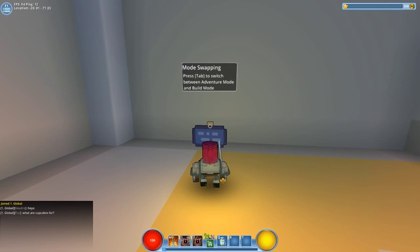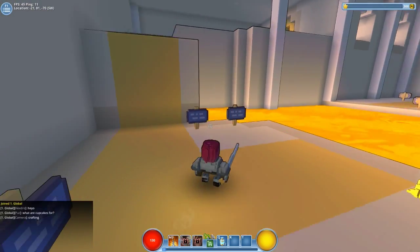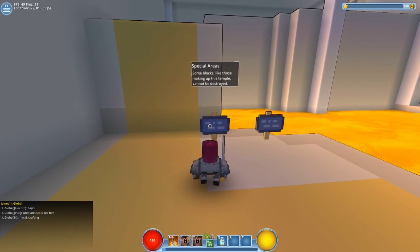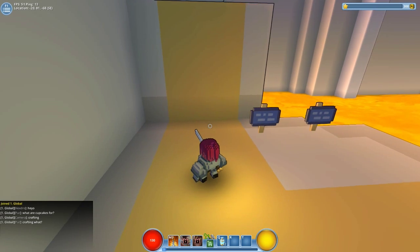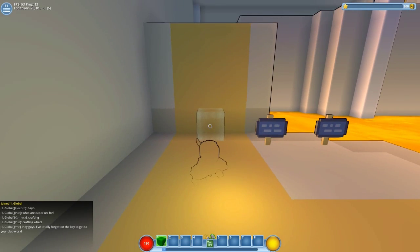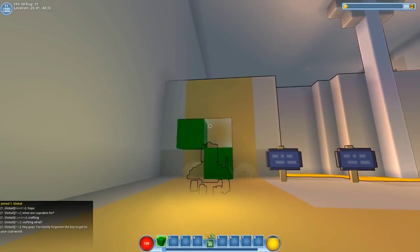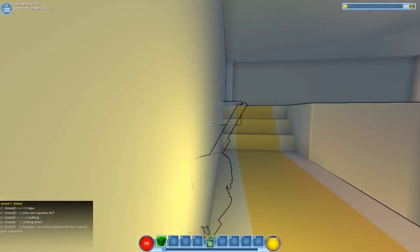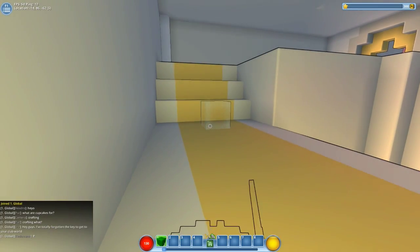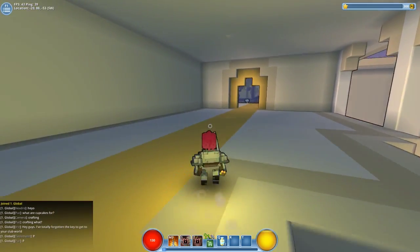Mode swap - this is adventure mode and this is build mode. We have to change to build mode in order to get out of these areas. In build mode we can press and put our blocks down. Let's go into build mode and do some steps going up. There we go, let's hop up here, get out of build mode and head on to adventure.